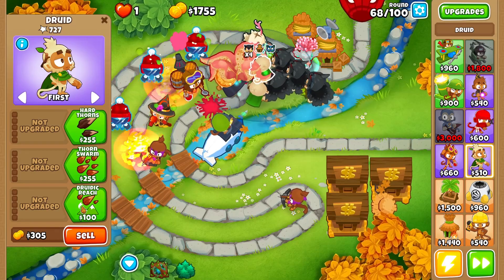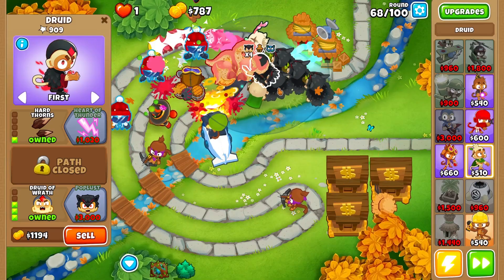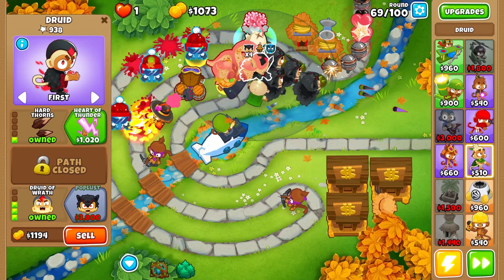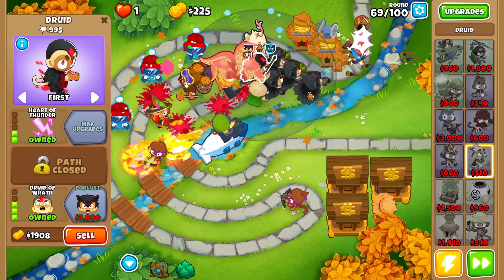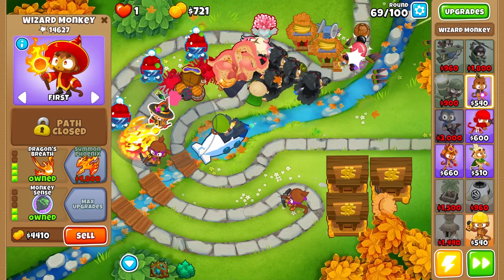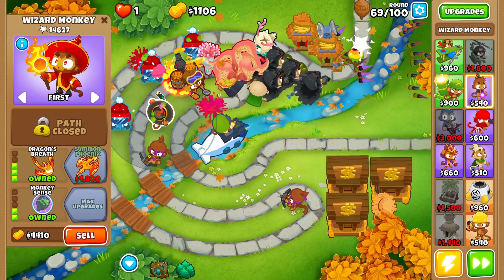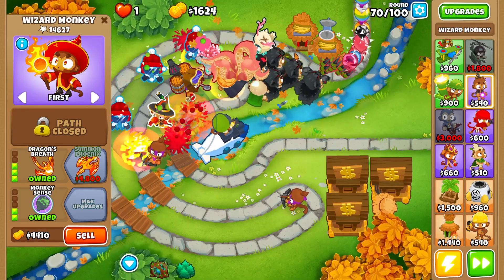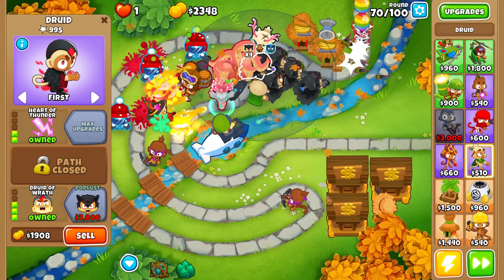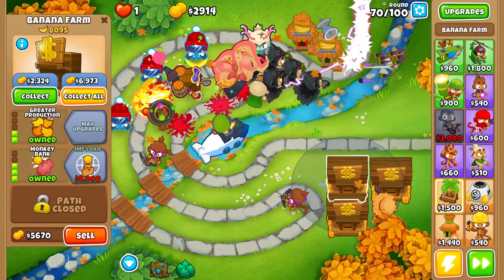There's the heart of thunder — now we're doing more damage to ceramic balloons. I'm going to go with at least two, probably three heart of thunders, just to make sure we can deal with all the lead balloons and ceramics. We also have three ice monkeys and the wizard monkey as backup. Let's grab the last poplist and wait for our banks to gather more income.